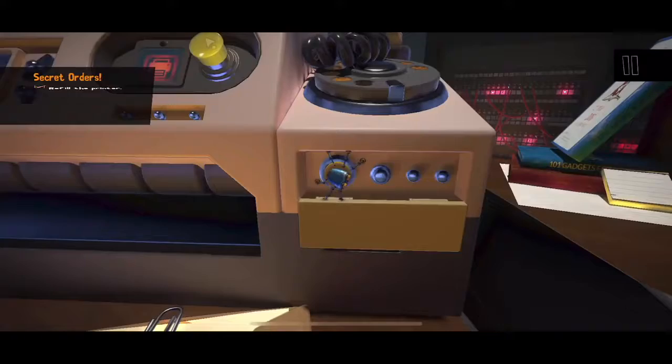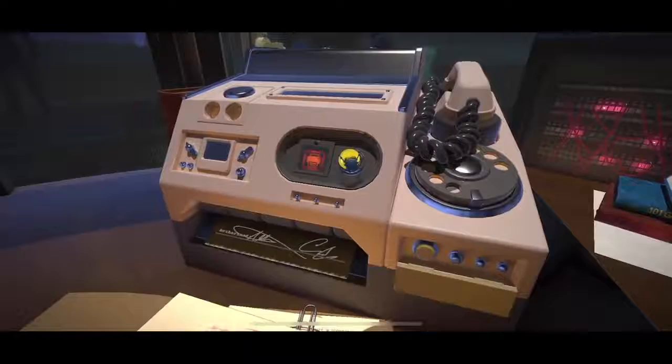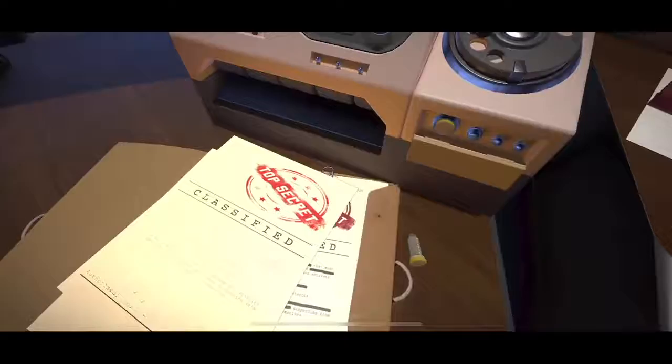We again use our incredible power of push button, and a new document came out. So we're in good shape. Unredacted — we now have the intel we need, and it basically says that they are attempting to launch a missile.